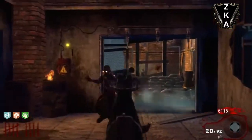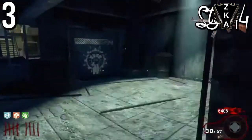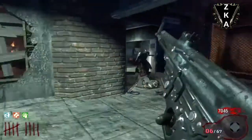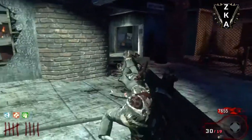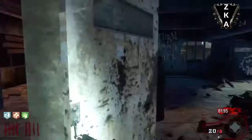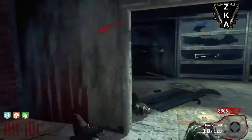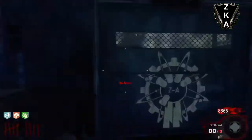Coming to the number 3 spot, we have the STG-44 from Call of Duty World at War and Origins — it also makes a little debut if you go down into the crazy place. Now this gun isn't necessarily underrated as such; it is definitely underused. I actually think it's up there with the PPSH in my opinion.